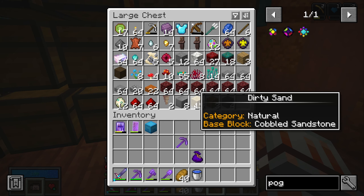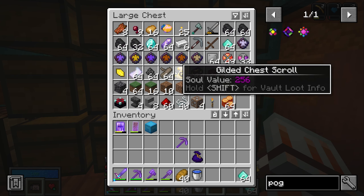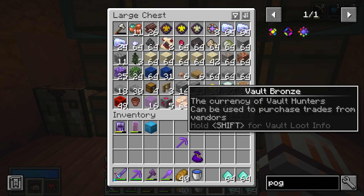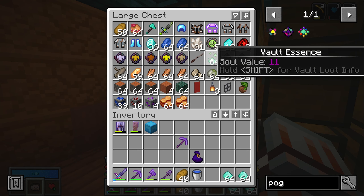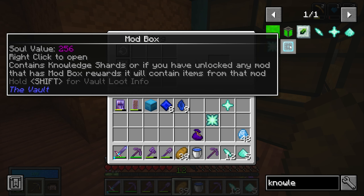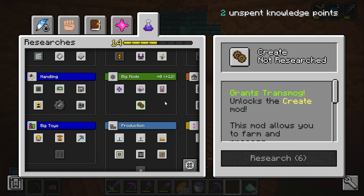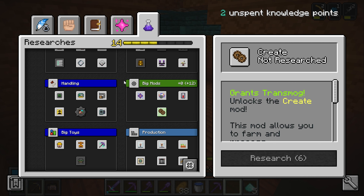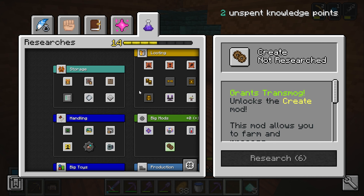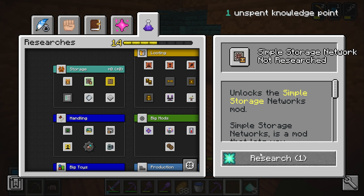First thing I want to do is unlock some knowledge points. I do have a good amount of knowledge essence I've been chucking in chests - that converts to knowledge cores and knowledge stars. There are some really big mods I'm trying to work towards; I want to get the Create mod as soon as possible - that's going to be one of the best ones we can unlock. But for now we need to deal with our storage system which is pretty bad, so we're going to unlock Drawers and also the Simple Storage Network.